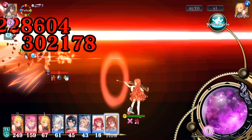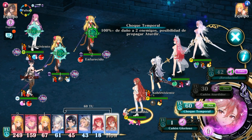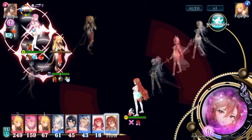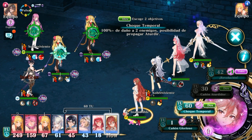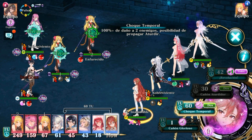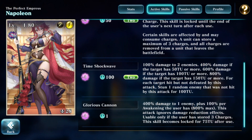The third active skill is called Time Shockwave — another enhanced time strike skill. It costs 1 spirit and 100 time units, dealing 100% base damage to 2 enemies. That scales to 400% if the target has 50+ time units, 600% at 100+ time units, and 800% at 150+ time units, so up to 1600% total. As a nice side effect, each target hit that isn't defeated will cause a stun against one random unhit enemy for 100 time units.